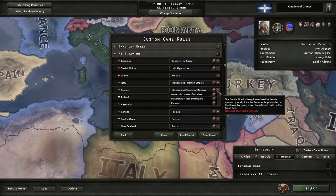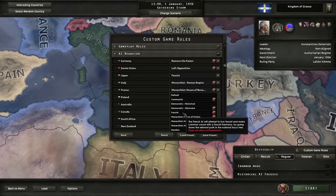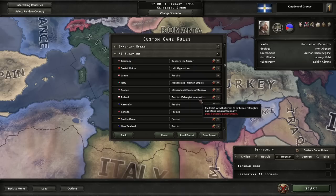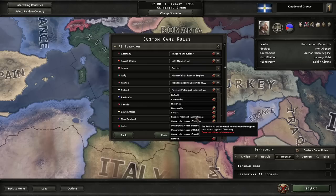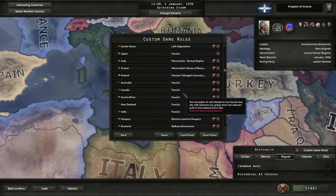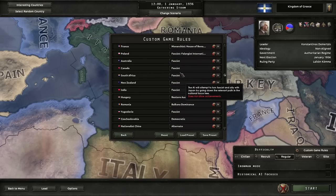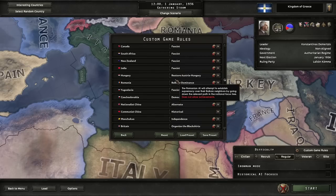France is going with the House of Bonaparte monarchist route since they get quite a few war goals in that focus tree. Poland is going fascist, but with the Phalangist International rather than the normal fascist route, so they won't become a puppet of Germany. The Australian, Canadian, South African, New Zealand, and Indian dominions are all going fascist — there's not a lot of options for them, but that's the one most likely to result in them expanding. You'll see a lot of fascists here simply because fascists get the most expansion-minded focuses.